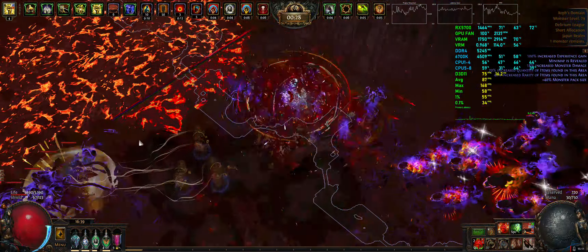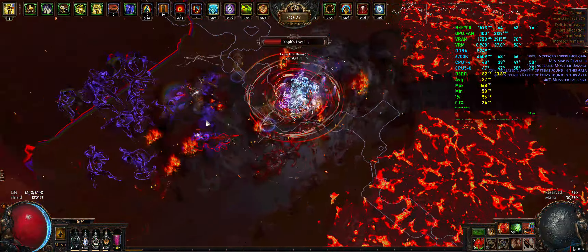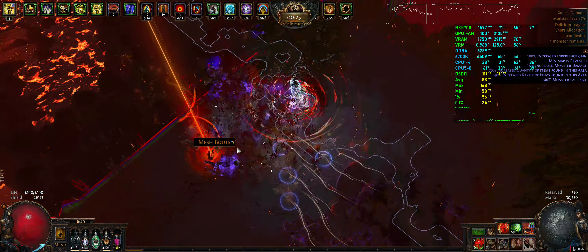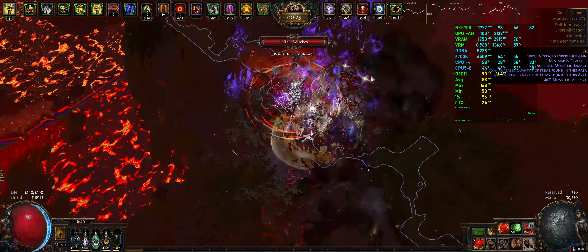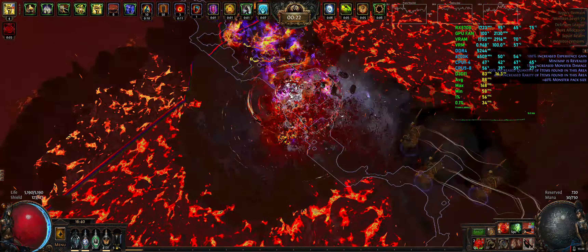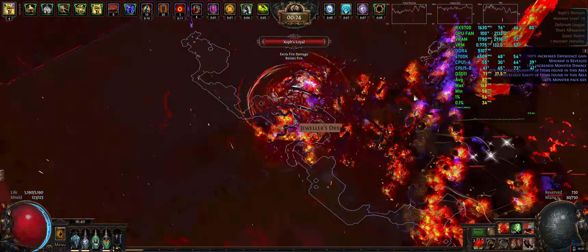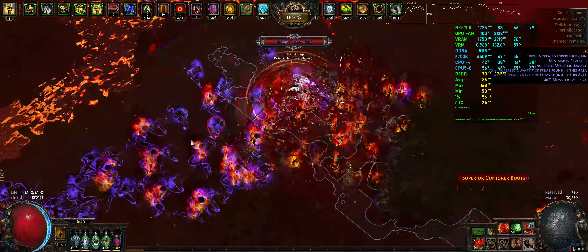I'm not testing that because there's too much variation in the drops, and it really only happens in super juiced maps — it doesn't seem to happen in a map like this breach because there's not enough items dropping and we don't have delirium to worry about. So I might try to get some juiced maps set up with delirium orbs for a future test.